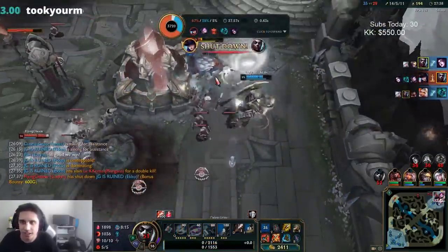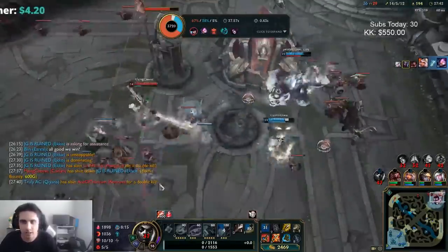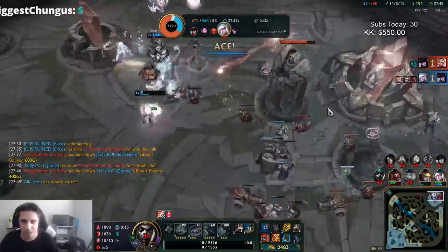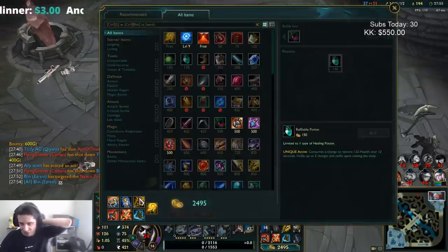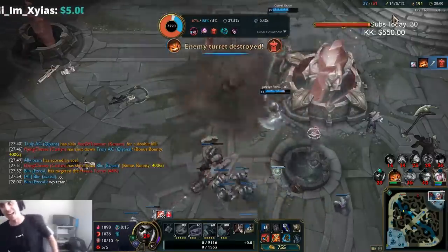I couldn't get my Zhonya's off — I tried and I couldn't. That's my bad. Should be able to win this right here. Damn — this was quite a carry. We were so far behind. I should have gotten my Zhonya's off there after I got the kill. But damn, I'm happy about this one. This is a good How to Dominate right here.